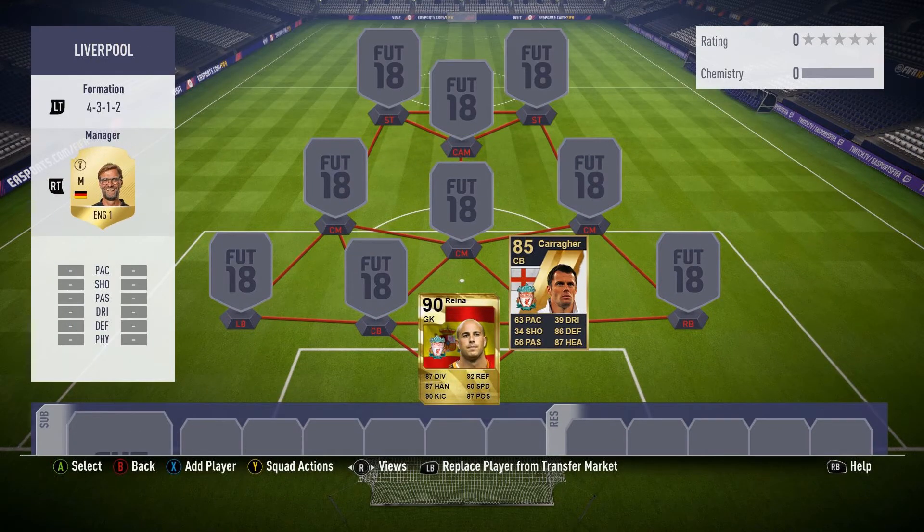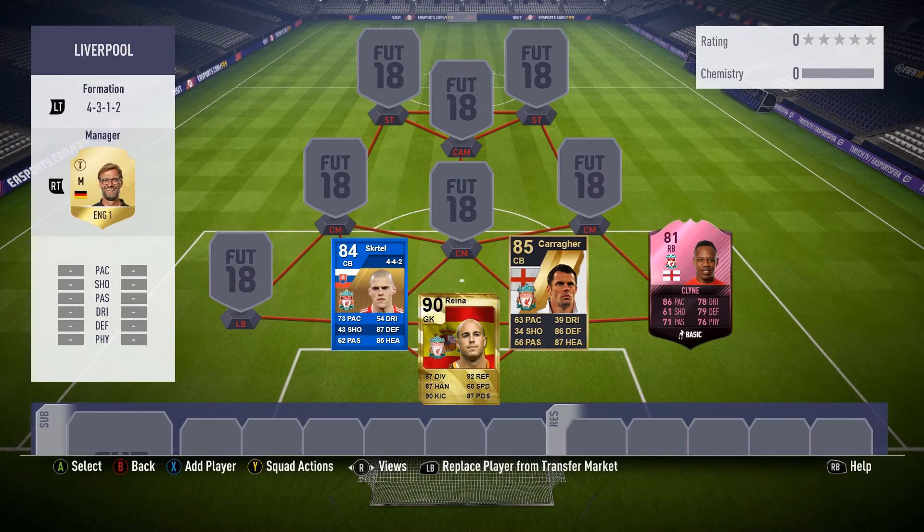We'll move on to the right centre back and it's Jamie Carragher. This is from FIFA 11 — I think this is the first year they introduced Team of the Weeks, and this is an in-form card. I had a few choices at centre back but I chose him for the right side. For the left side we go for Martin Skrtel. I need your opinions on this — I think that should be a Team of the Season but according to where I've got this from, that was a Team of the Year. Surely there wasn't a Team of the Year with just 84 rated Martin Skrtel. Let me know in the comments, because I can only find proof it was a Team of the Year and not a Team of the Season.